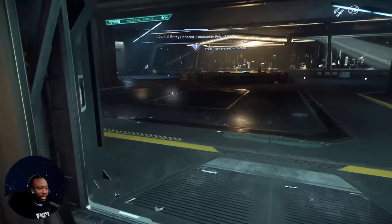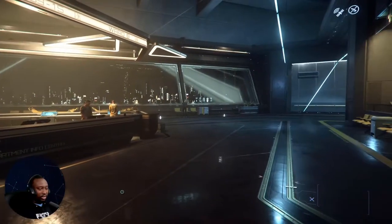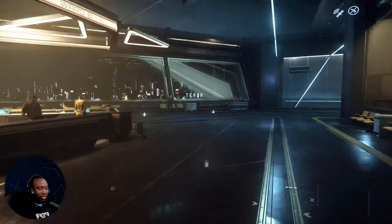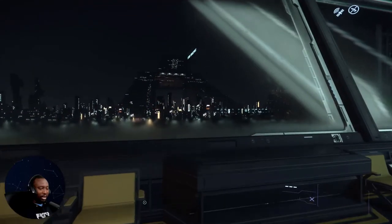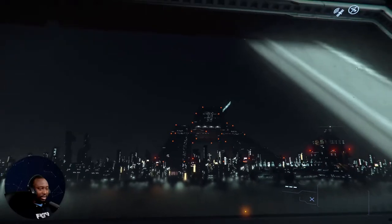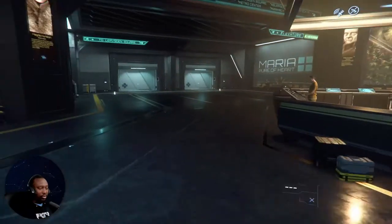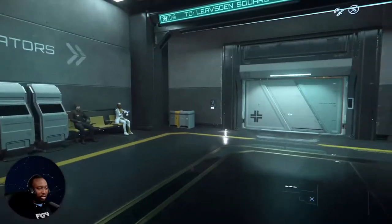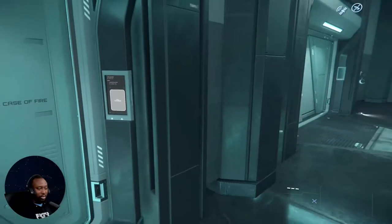Some of the walls have plants growing — this is really nice. And you can see Tisa right there. Being here you can see players lifting off and landing, that is so cool! I really like that. I commend CIG for this, man — they did a really good job with this.